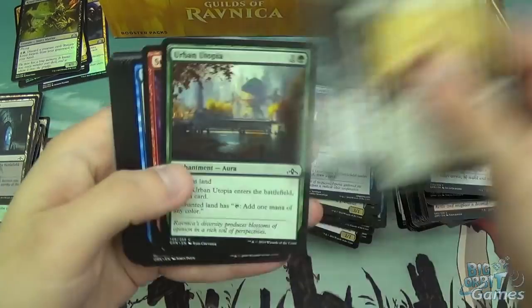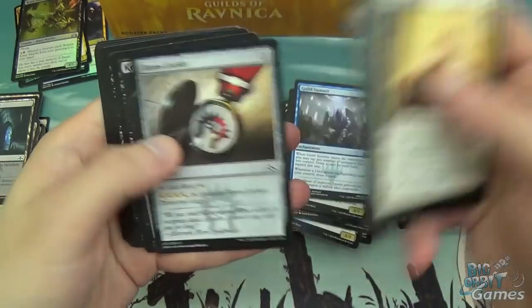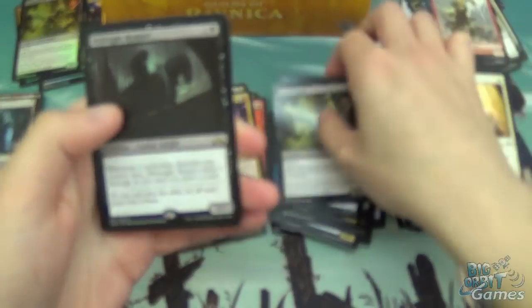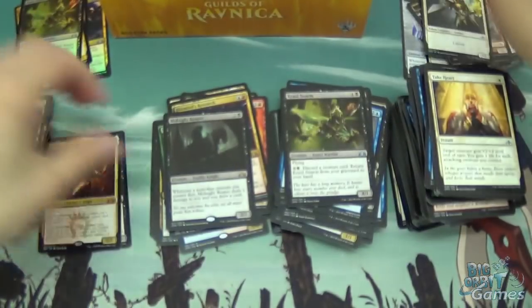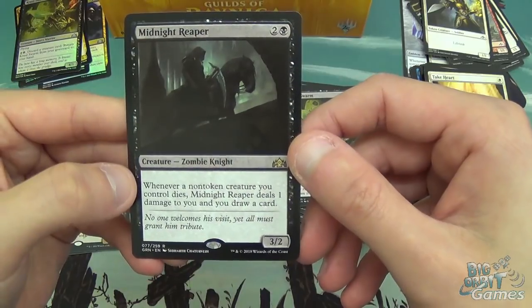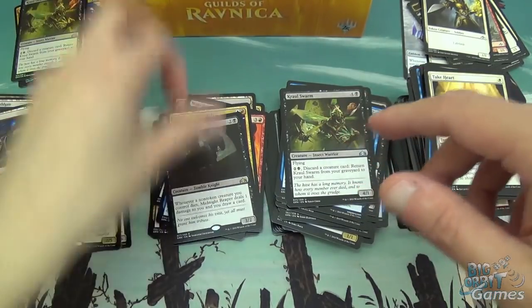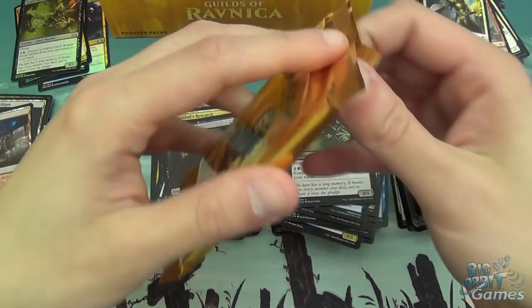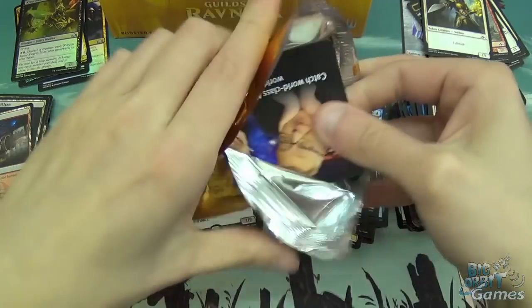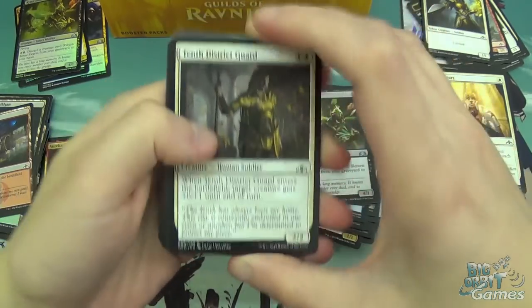Take Heart, Urban Utopia, Shore Strike, Luminous Bonds, Crawling Swarm, Plague Crafter, Nightveil Sprite, and Midnight Reaper. Three mana, 3/2 Zombie Knight — whenever a non-token creature you control dies, it deals one damage to you and you draw a card. I did have somebody lose a game at pre-release because of this. Basically the case where your opponent says 'I'll swing in with everything' — if you take the damage you die, if you block you die. There was just no way out of it.